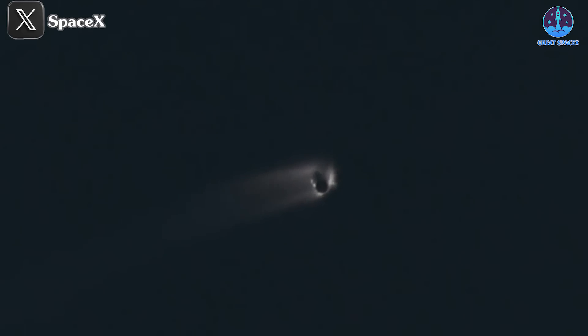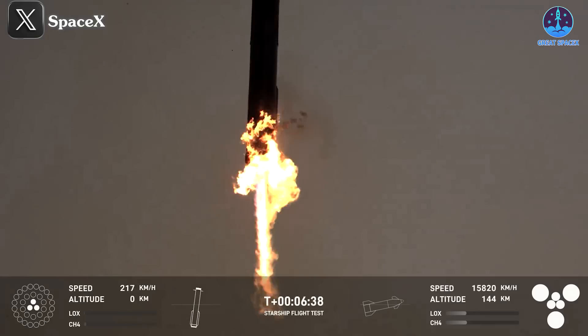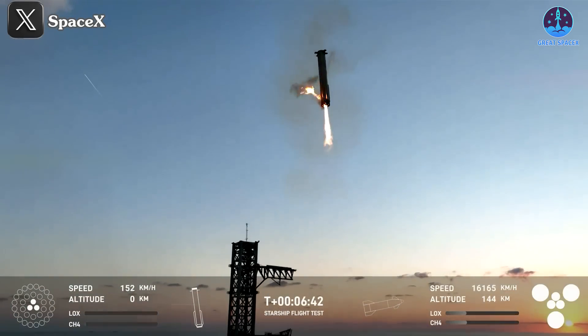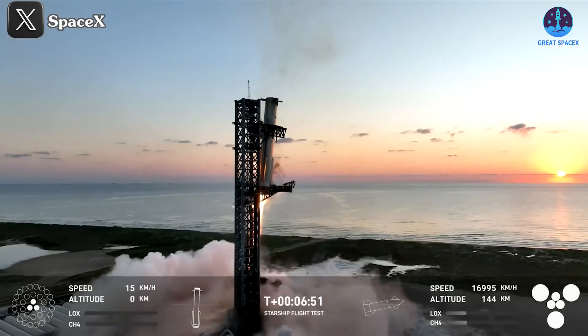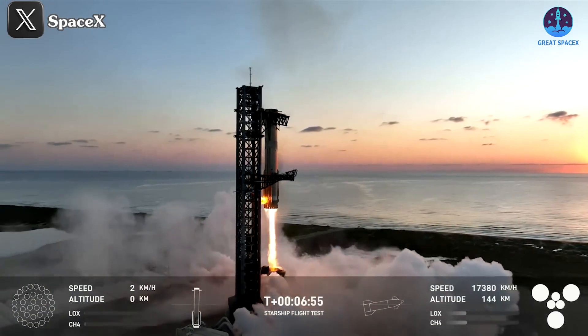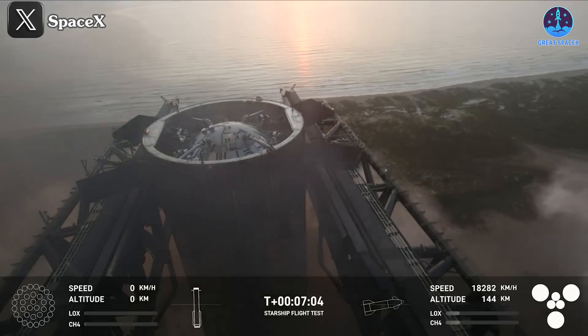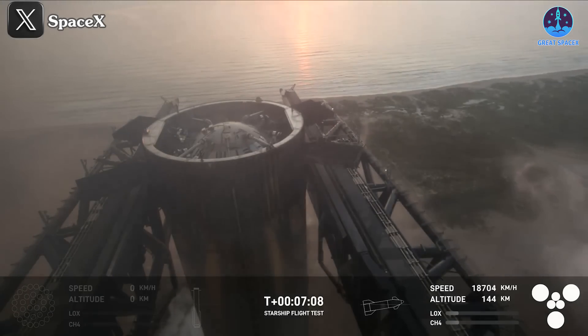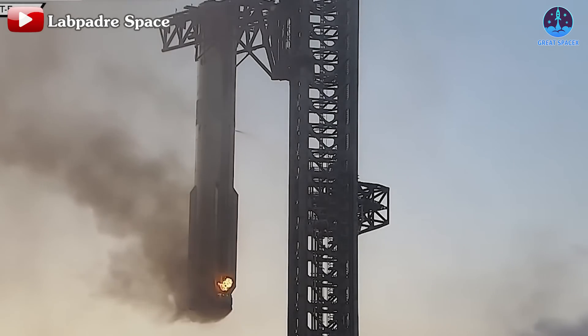I can confirm the command was sent for the booster to come back. No way — that is incredible. I'm looking up right now. Landing burn — 13 engines, now down to three Raptor engines. We can see those chopsticks — they're in there. Booster landing burn shutdown. The chopsticks have caught the booster. On our first ever attempt, we have successfully caught the Super Heavy booster back at the launch tower.